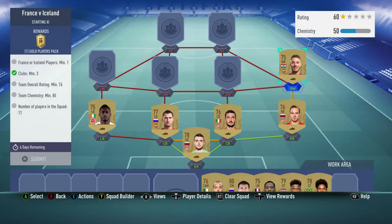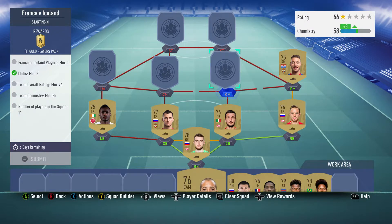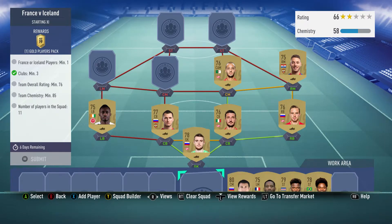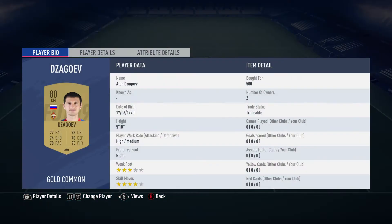The right midfielder is Nikola Vlasic, bought for 500, plays for CSKA Moscow in the Russian first league, and is from Croatia. The centre mid on the right is Sofiane Hanni, bought for 400, plays for Spartak Moscow in the Russian first league, and is from Algeria.